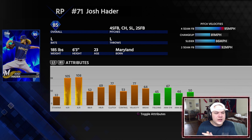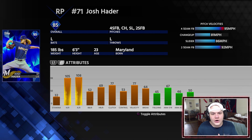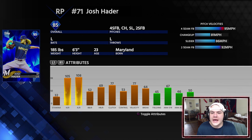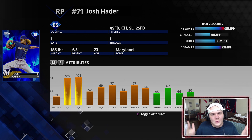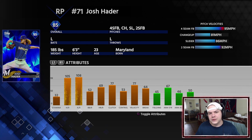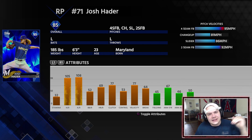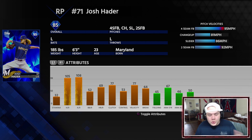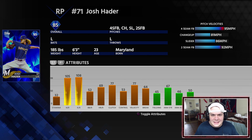Moving on to the bullpen — we got another arm added, a nice left-handed pitcher. This is the Josh Hader card: four-seam fastball, changeup, slider, two-seam. 105 stamina, 108 hits and Ks per nine, 52 walks per nine, 77 Velo, 64 break. Pretty much everybody has faced Josh Hader in MLB The Show 18, but that doesn't mean you can't be good with it. Mix that fastball away to righties and get that slider in with the changeup low — very effective.